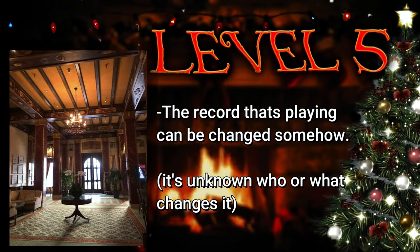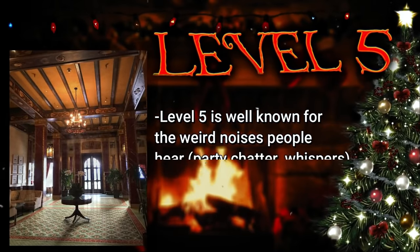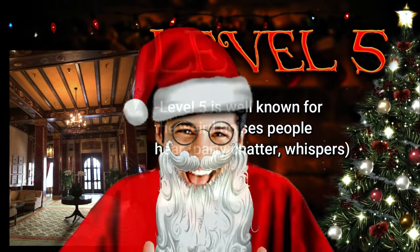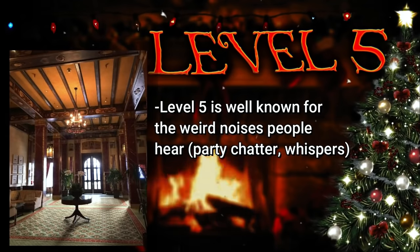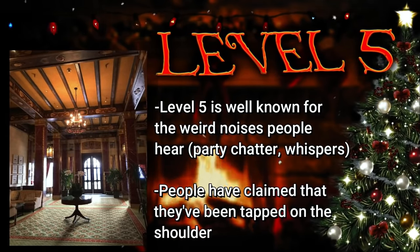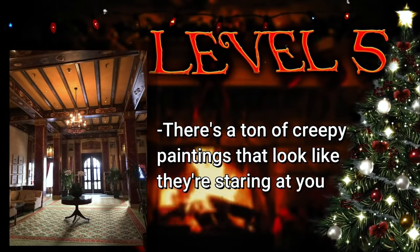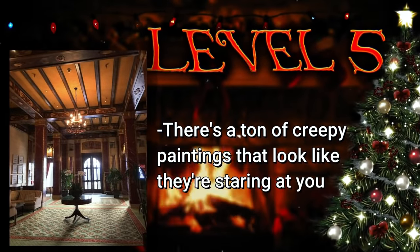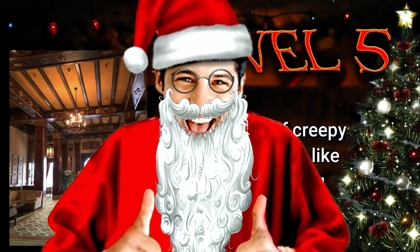Level 5 is also pretty well known for these weird noises that people hear on the level — sometimes they hear party chatter happening on the other side of walls, or whispering noises behind them. People have even claimed that their shoulder has been tapped when they were alone. The level also has a ton of paintings where the characters' eyes seem to always be looking at you, which is creepy enough on its own, but the fact that there are so many of them makes it creepier.